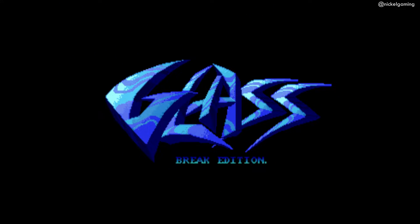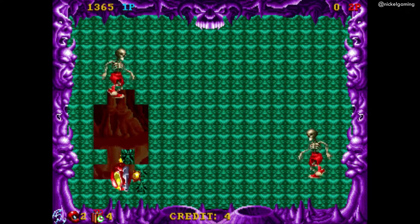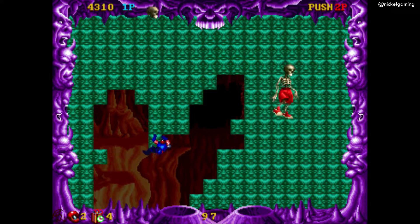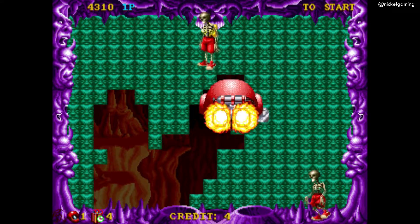Glass is essentially a top-down arena shooter where the object is to clear the field of all the glass panes. You fly around the arena in your little spaceship and use an orb that spins around it to make the glass panes disappear.